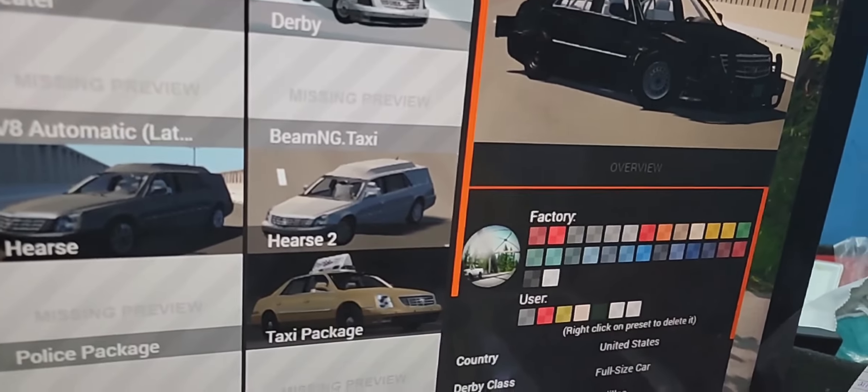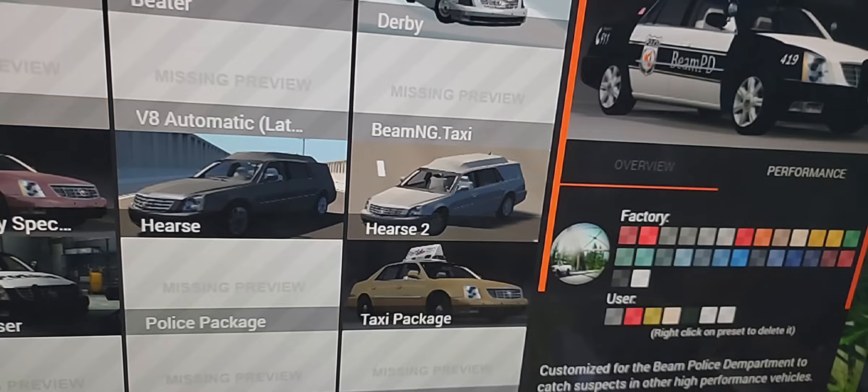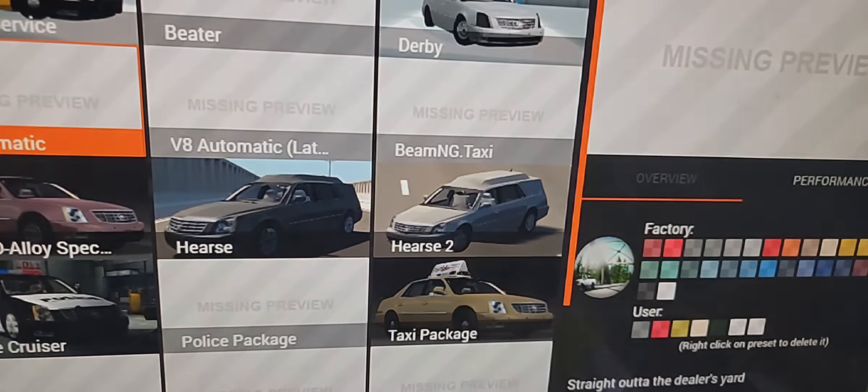This might be a useless car, which is embarrassing. Now we have the BeamPD version — customized for the BeamNG Police Department to catch suspects in other high performance vehicles. That looks like a police version. We just flipped the car upside down! When we finish all the configurations of the Cadillac DTS, we can do a police chase — that would be so special.